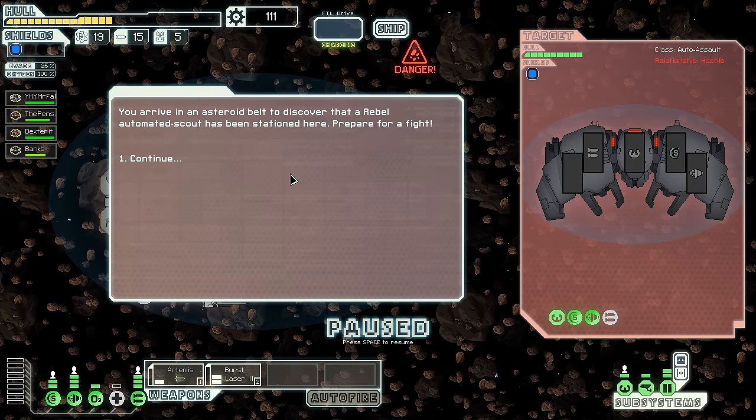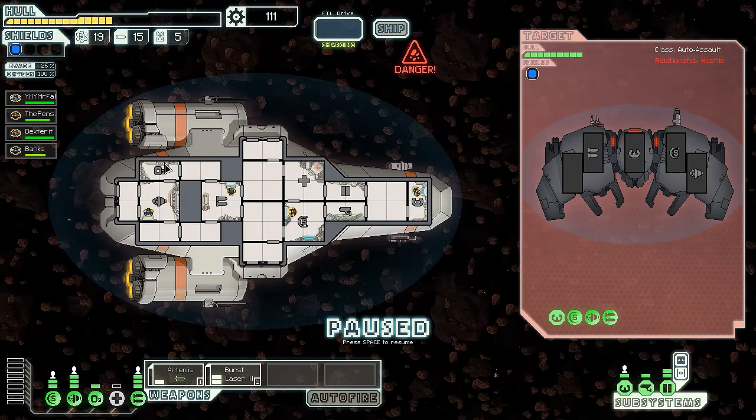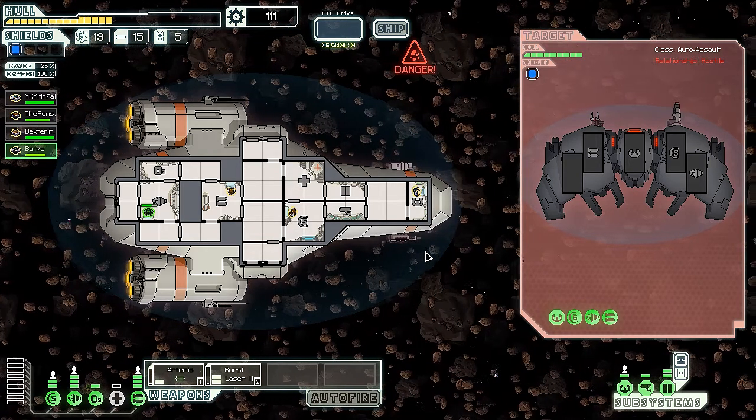We're gonna continue on where we left off last time. We're still working with the Kestrel, which I named Shagging Wagon. We have Penske, Falcon, extra Dexterity LS, and we also got Banks - I don't remember that happening but I guess we recruited Banks at some point. We're dealing with an asteroid field which sucks as it kind of breaks down your shields, but we'll have to persevere.